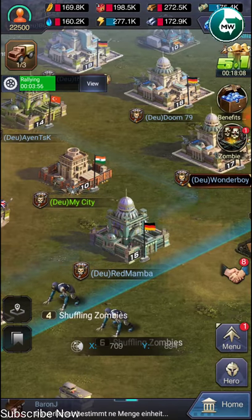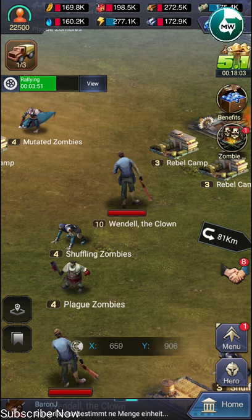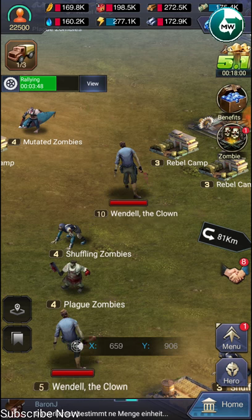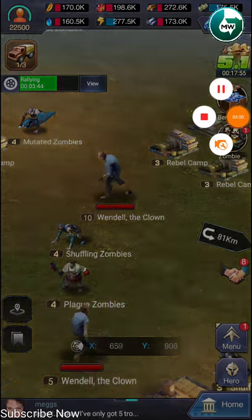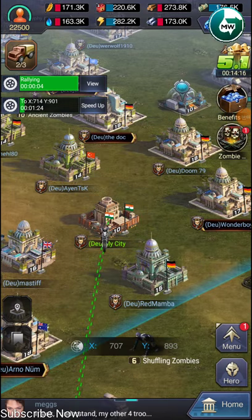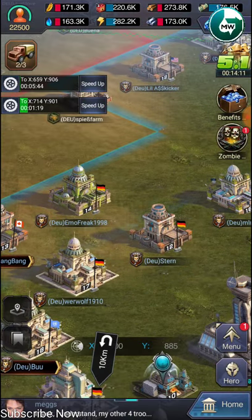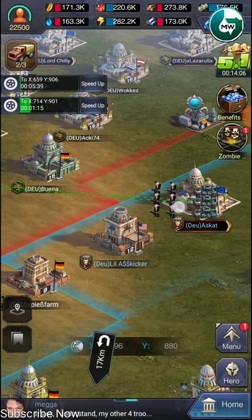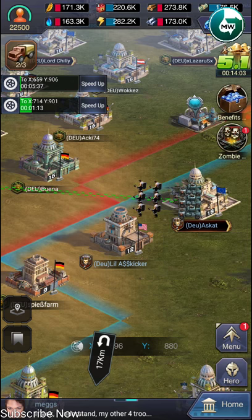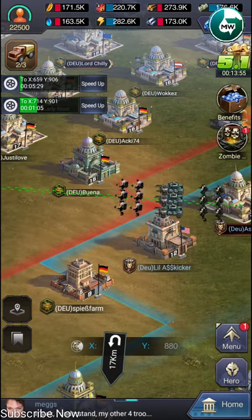After four minutes the marching will happen. Let's wait. Okay guys, the rallying time has been entered — we have to wait until the rallying time ends. Now we are gonna march that level 10 clown. It's level 10, very strong, but I hope we will win.